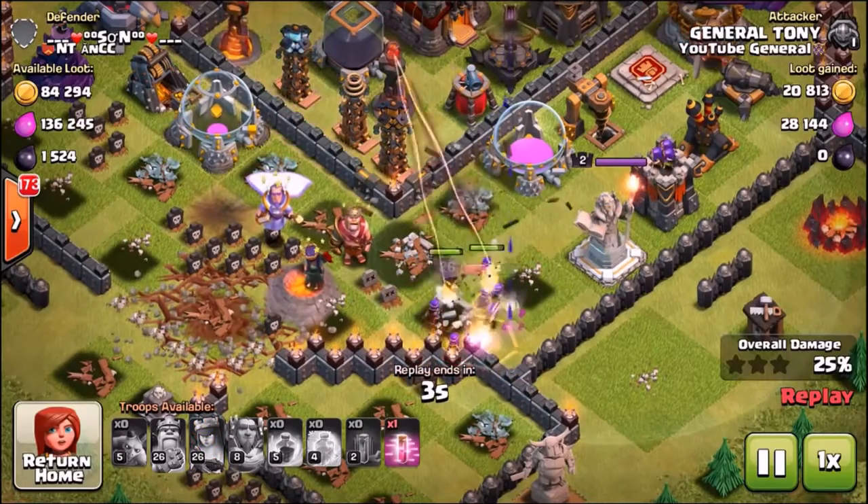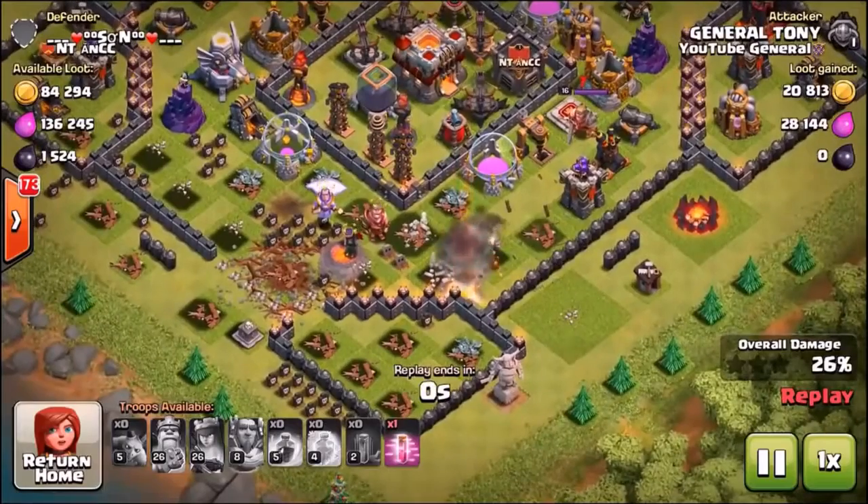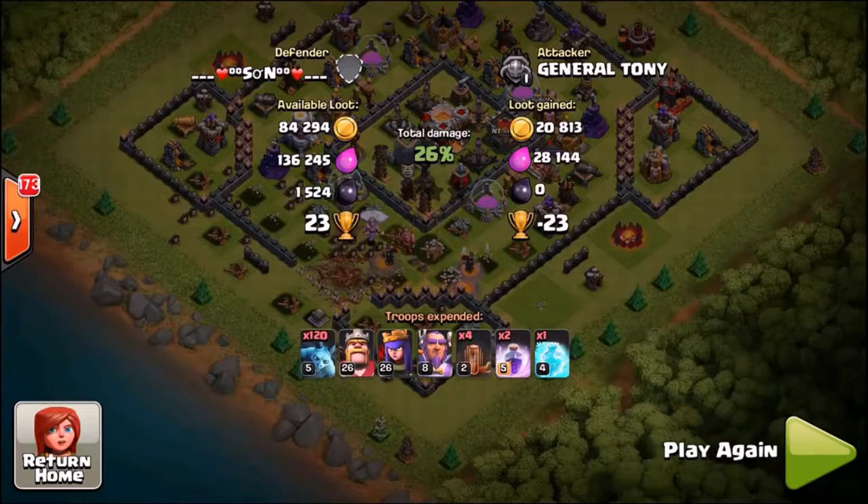It really was one of the poorest attacks I've ever seen — but it's just minions. They're like archers: they get taken out so quickly and are always a great support troop rather than a main army. The final percentage was 26%.